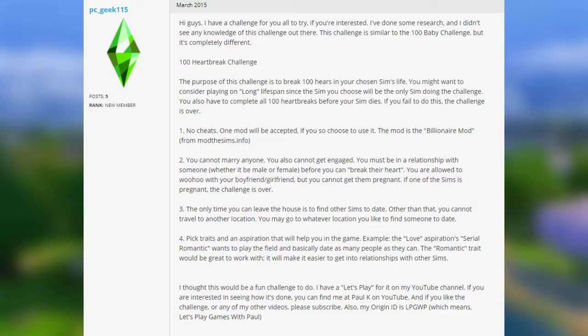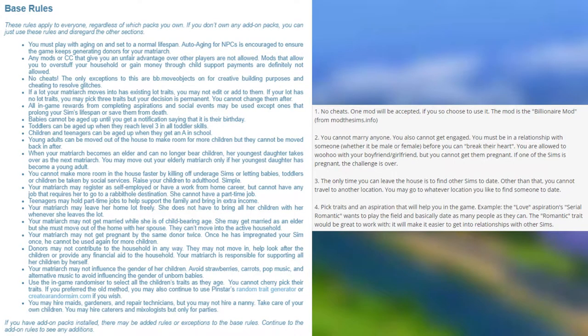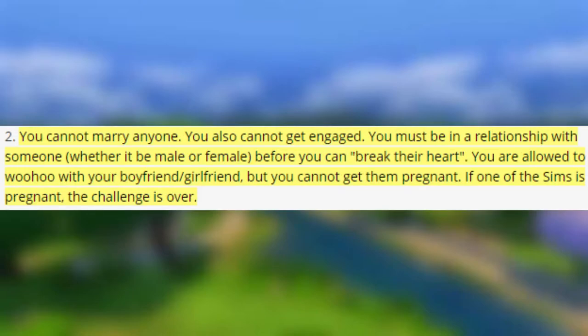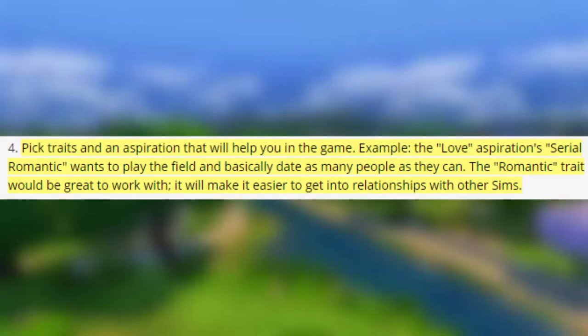The fourth challenge is the 100 Heartbreak Challenge. The purpose is just like the 100 Baby Challenge but instead you have to break 100 hearts. The rules are: no cheats (though you can use the billionaire mod); you cannot get married, engaged, or pregnant or get others pregnant; you can only leave the house to find other Sims to date; and your Sim must have the romantic trait and the serial romantic aspiration.